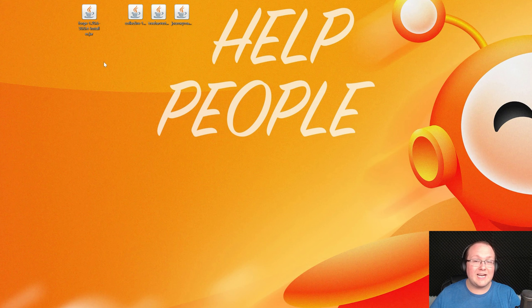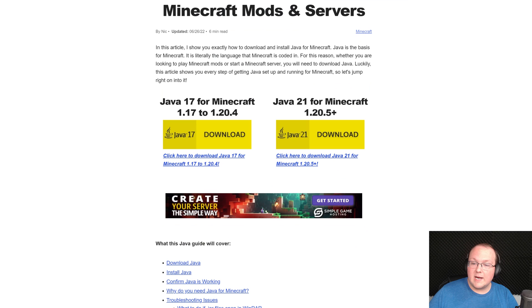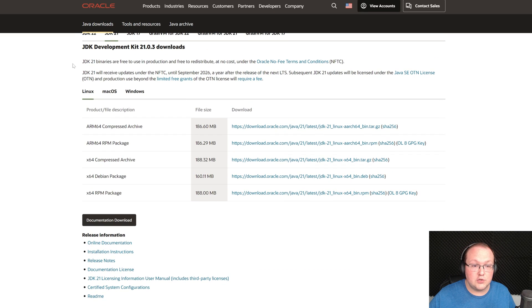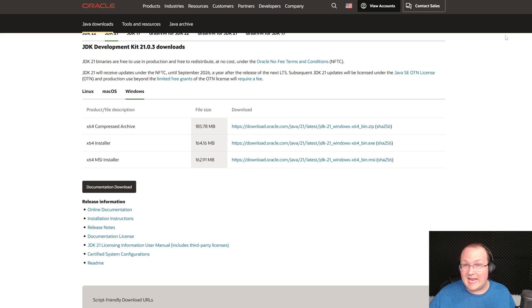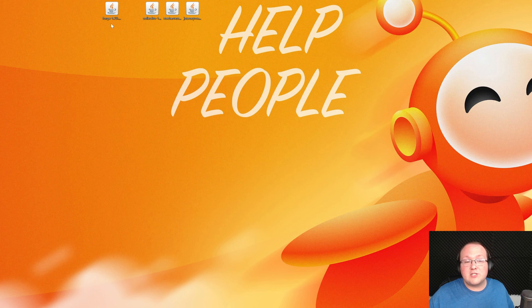One important thing to note with 1.20.6: you need a new version of Java. As of 1.20.6, Minecraft specifically requires Java 21. In the description there's a guide on downloading and installing Java for Minecraft mods. If you can't open Forge as a jar file in the next step, that's why — you need Java 21. Also download Jarfix, which links your jar files to Java. Get Java 21 first, then run Jarfix.